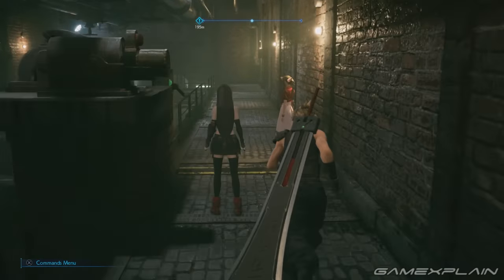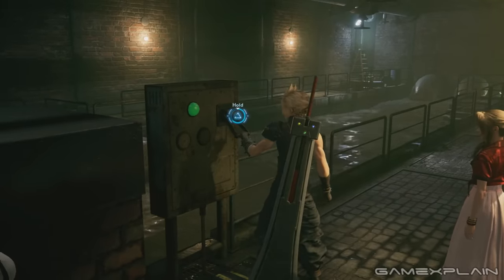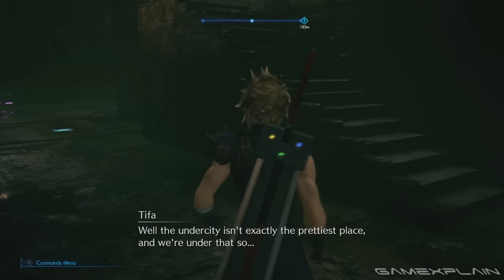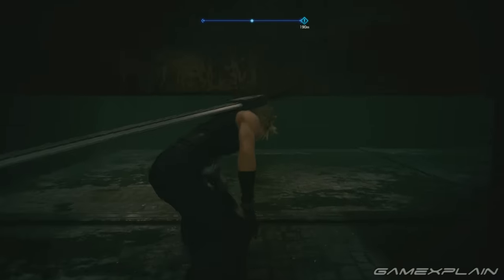The next weapon you can find is in Chapter 10 with Cloud, Aerith, and Tifa in the sewers. After draining the first pool of water you come across, you can then enter the area. Slip under a nearby gate to find a purple chest containing Tifa's Feathered Gloves.